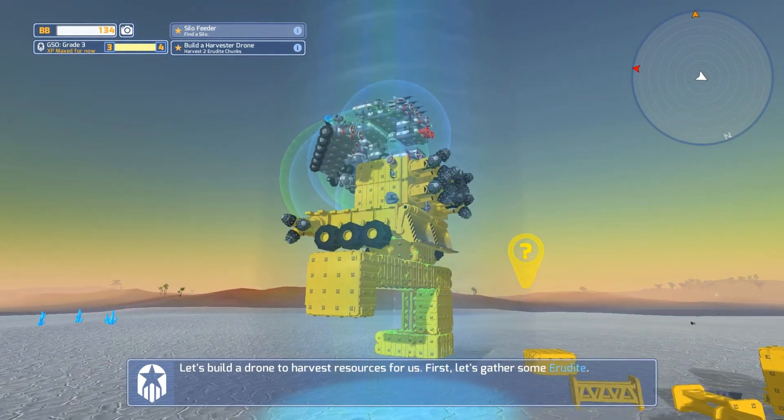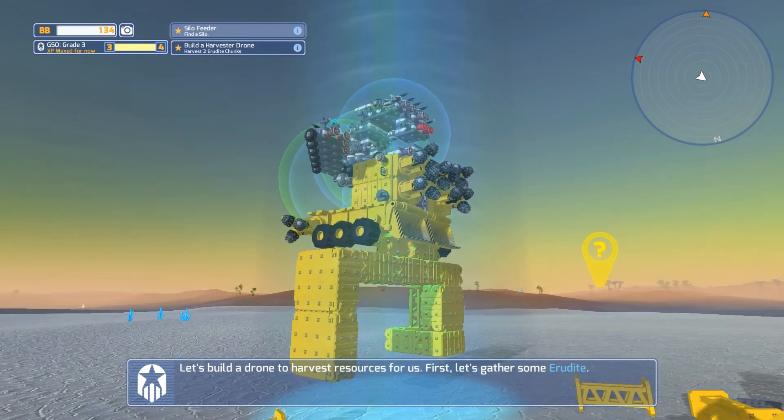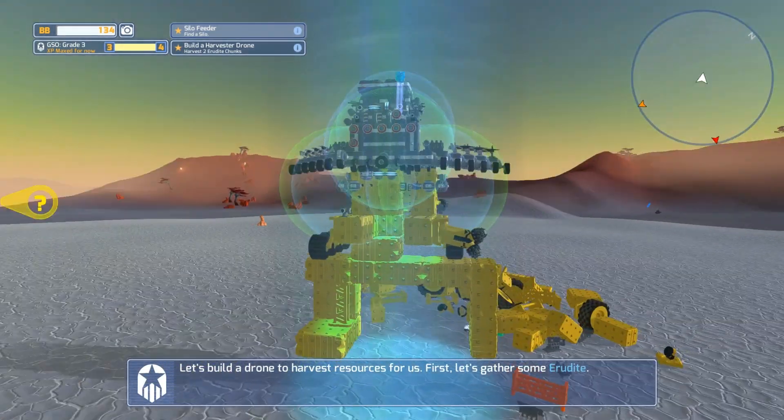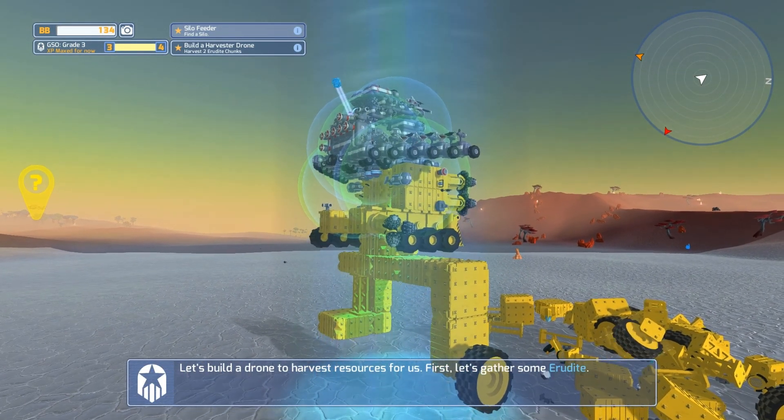We just need to get the layout — the actual design of it — completely done. Let's go out one more there. That's going to be good, that's going to be level. We can start putting some wheels on it now because we just need to have enough that our design is going to work.